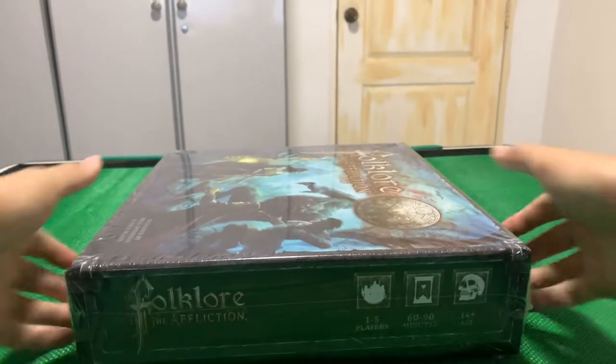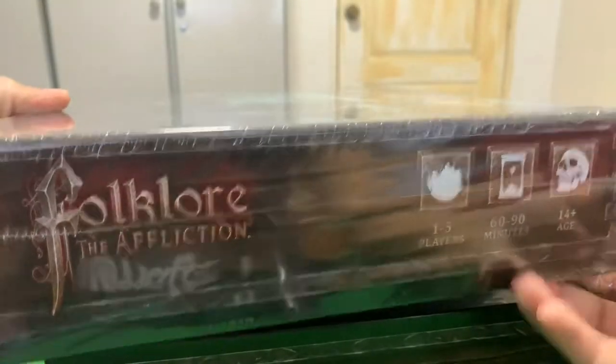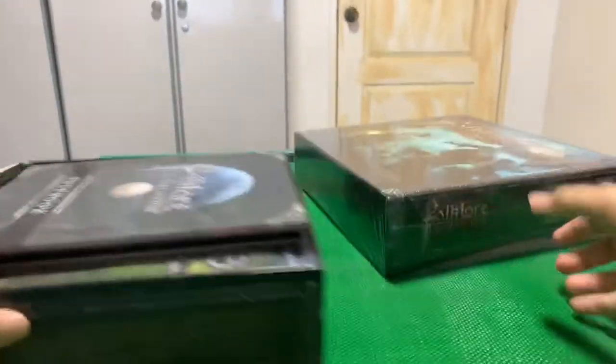The bottom part's off and the box still has the shrink wrap on top. Here it is again — Folklore: The Affliction. Let's see what we've got.